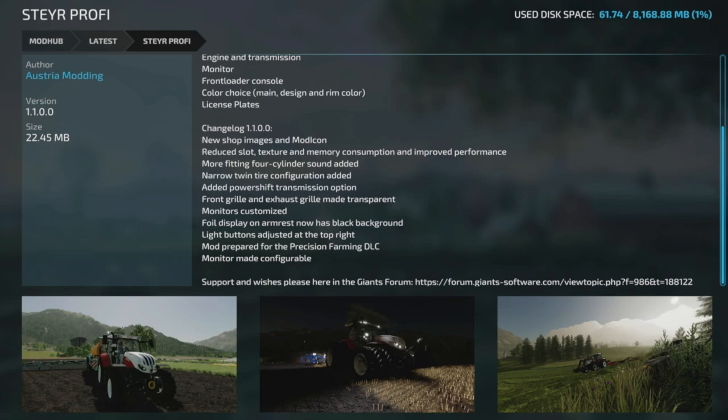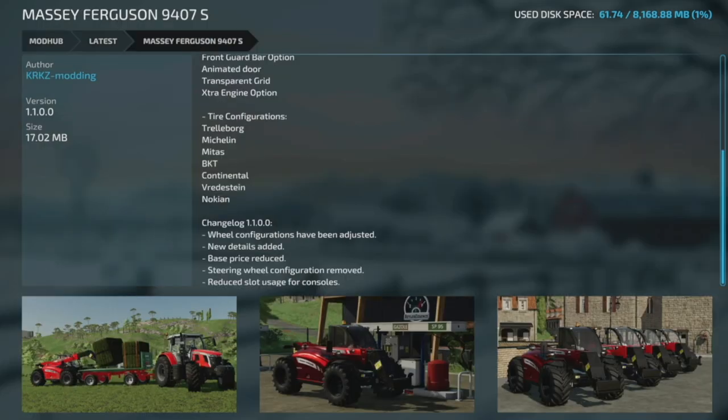We've got a big update to the Star profile, version 1.1. There's a new shop image and mod icon, reduced slot textures and memory consumption, improved performance, more fitting four-cylinder sounds, narrow twin tire configurations added, a Powershift transmission option, front grill and exhaust grill made transparent, customized monitors, a foil display on the armrest with black background, adjusted light buttons, and the mod has been prepared for precision farming with a configurable monitor.